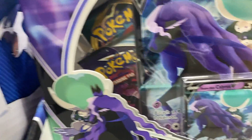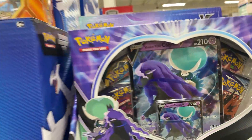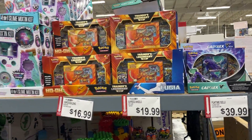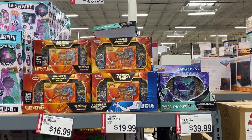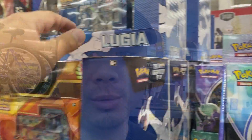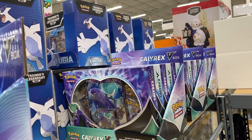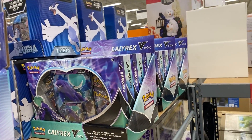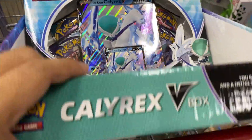The pack selection is still the same. The Calyrex V-box has Chilling Reign, Darkness Ablaze, and Rebel Clash packs in the back — actually pretty cool, I've never seen that other than at Walmart or Target. Let's grab something quickly. Take a look at how much stuff is here — this whole box is almost filled, and they're double stacked. They have so many Calyrex V-boxes, that's insane.